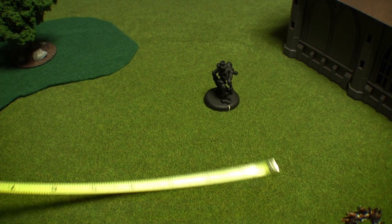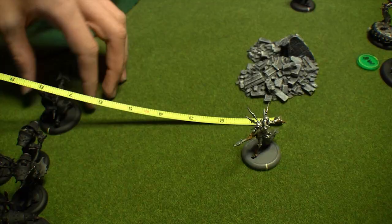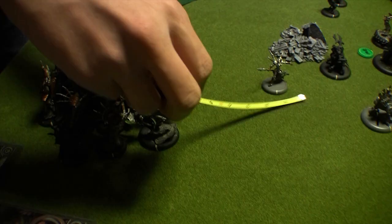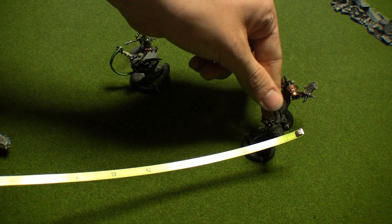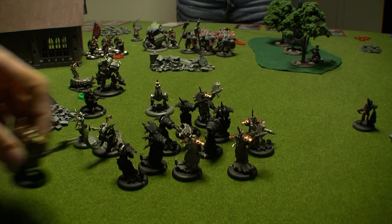The Scrap Thralls get a run order and move 10 inches forward. The solo Scrap Thrall runs its full distance as well. The Necrotech runs, ending up behind the Slayer. The Scarlock Thrall moves up beside the Necrotech. Finally, the Bane Thralls issue a run order and run downfield toward the Manowar unit.